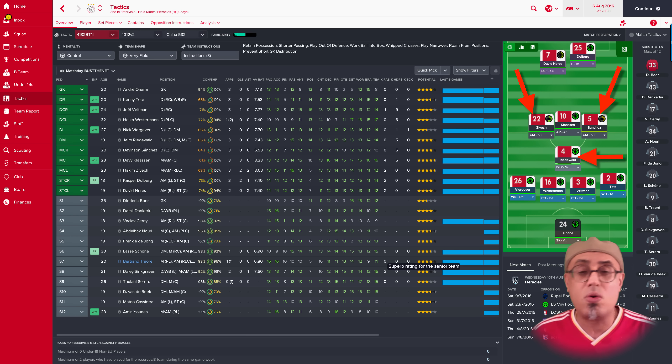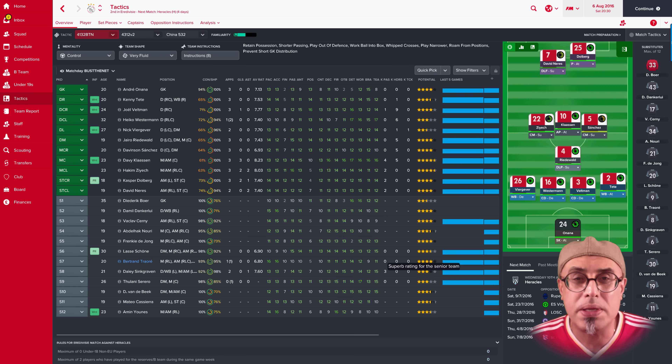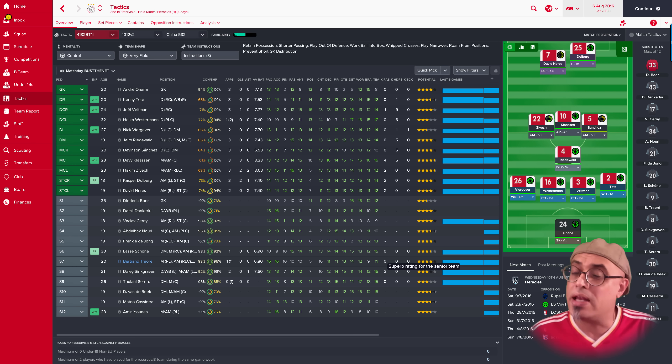Then you look at their technicals. My approach is: always look at mentals first, then physicals, then technicals. Technicals are things like tackling and marking — I've played DLPs with a tackling rating of 10 and they still do a fantastic job. So make sure you choose your players in a way that gives you the ability to create options in the game.